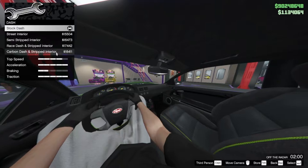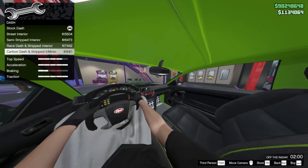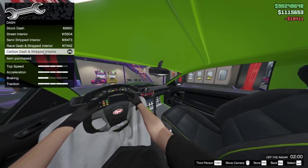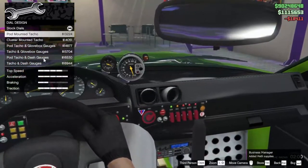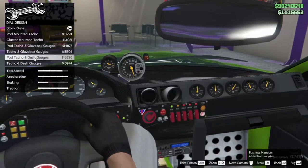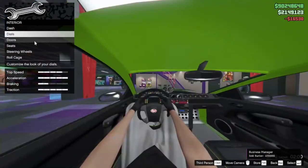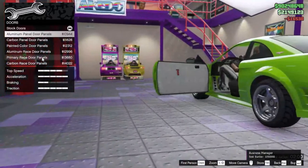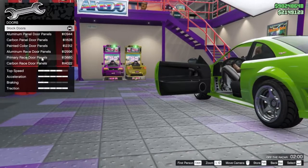We're gonna give these a test drive as well. The horn doesn't really matter. For the interior, you can upgrade like any normal car — there's a race dash and all that. I'm gonna go with the carbon interior, that looks nice. The dials and glove box details you can customize too.